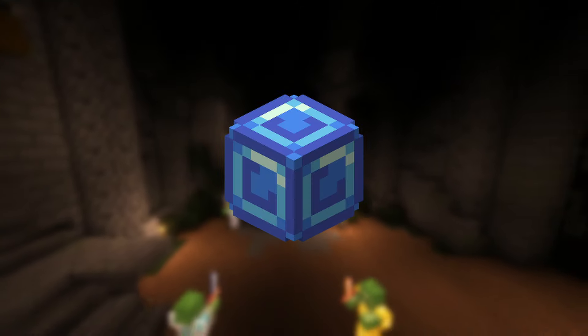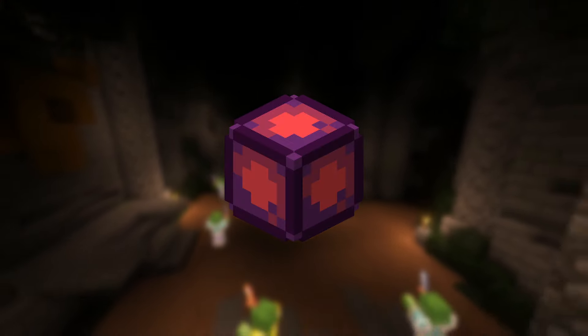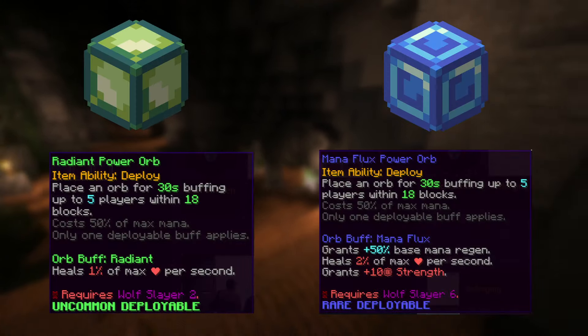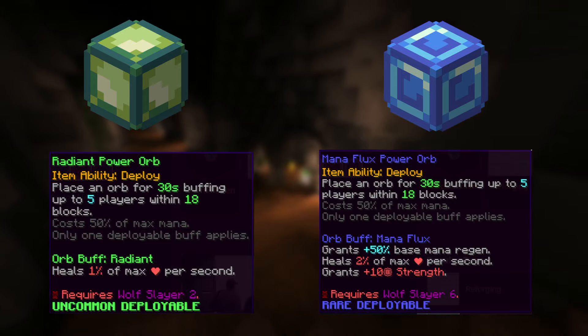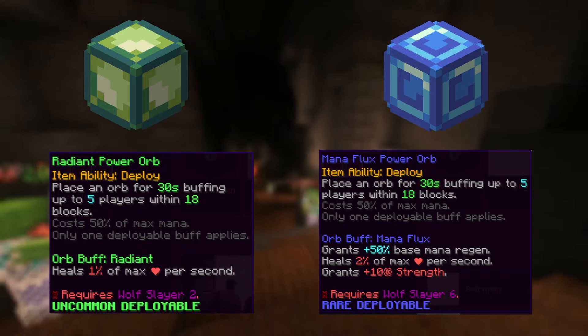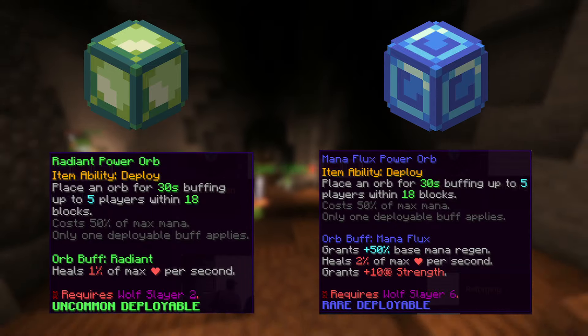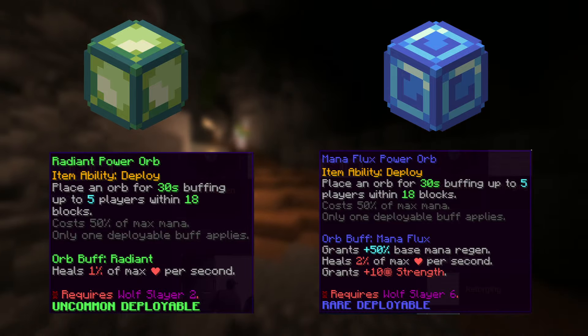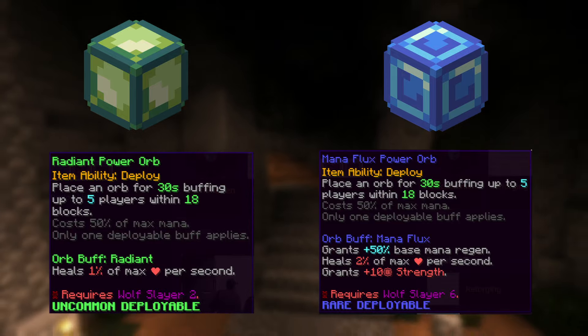The next healing items are the Power Orbs. You likely won't need these, but if you're struggling you can use them. There are 4 tiers: the Radiant Power Orb, Mana Flux Power Orb, Overflux Power Orb, and Plasma Flux Power Orb. You won't need the Plasma Flux or Overflux, but you can use the Radiant or Mana Flux. The Radiant heals 1% of max health per second and costs 70,000 coins, while the Mana Flux heals 2% of max health, gives 10 strength and 50% more base mana regeneration, and costs 3.5 million coins.